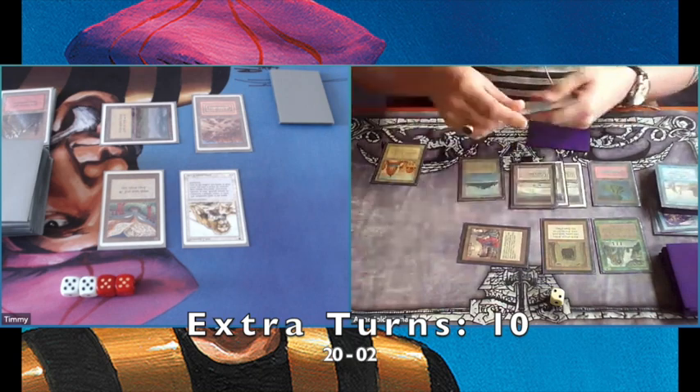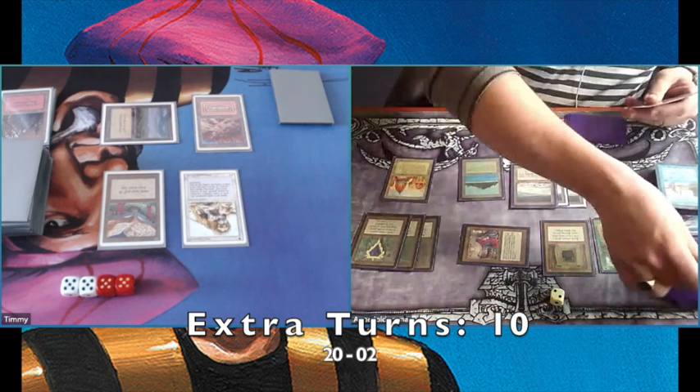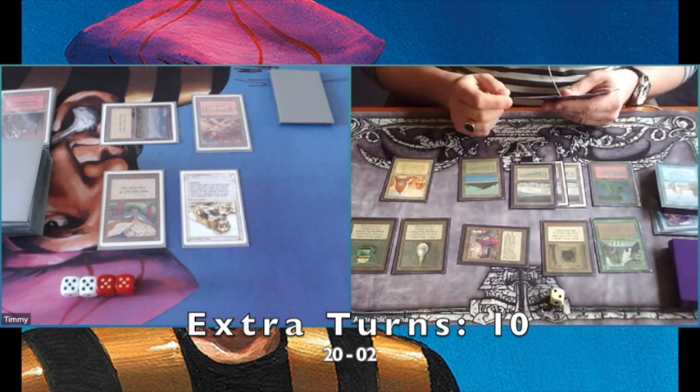Now he's taking turn number ten. The choice is: if he plays Twister, he'd let me draw seven new cards and I may find a Lightning Bolt and burn him to win. So he told me he's not going to use the Time Twister for that. Smart — good thinking.